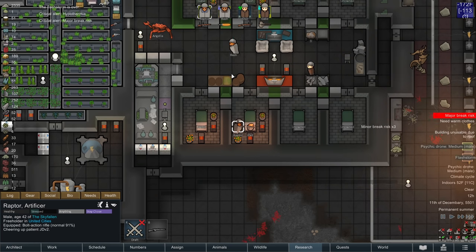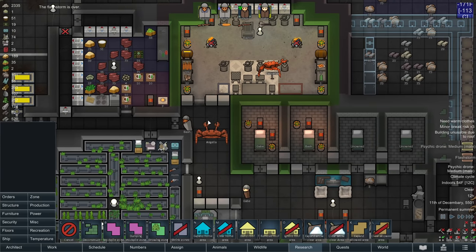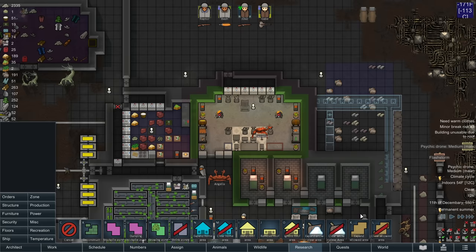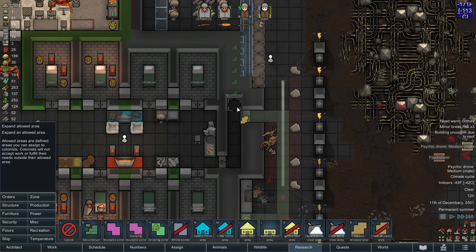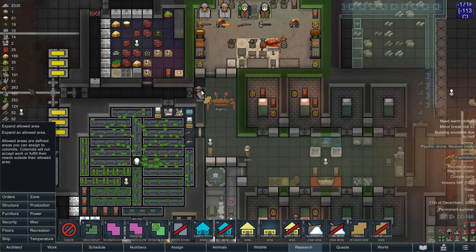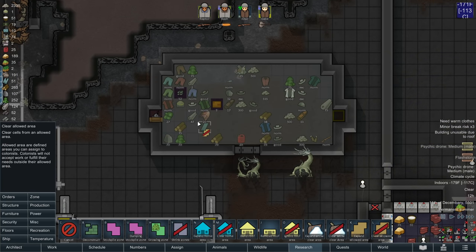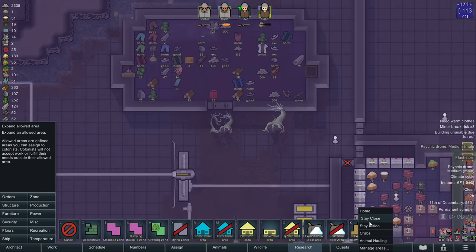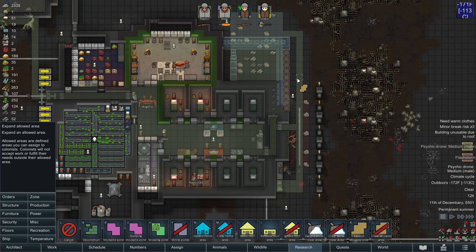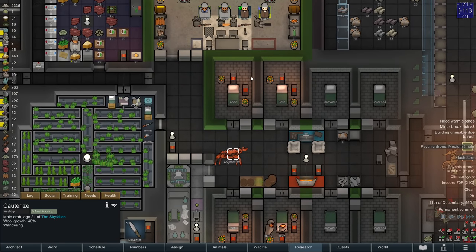Gabe, get inside. Raptor is tending and feeding. Cauterize probably should not be allowed inside. So let's rename this zone 'animal hauling.' The animal hauling zone is going to be allowed here, because I want to prevent Cauterize from going anywhere unwanted. For now, I'm just going to remove the meals and the flake because I don't want Cauterize eating those. That way, we're not going to see Cauterize drinking the beer or eating go juice — that could have some really negative consequences.